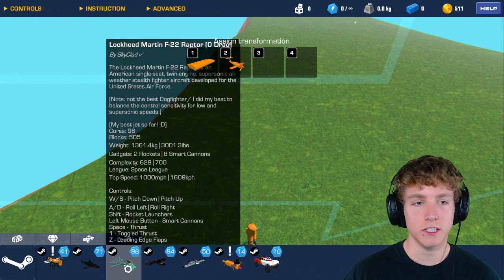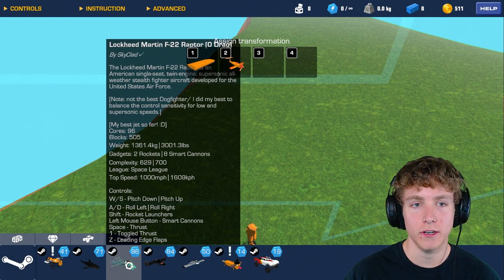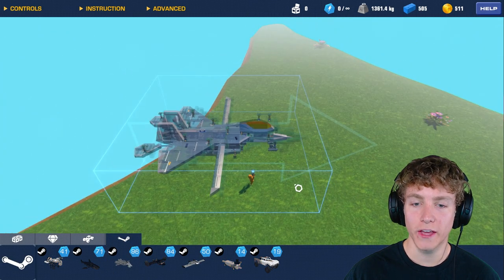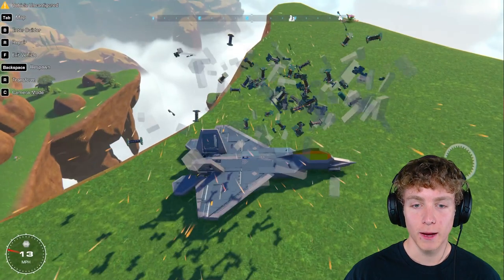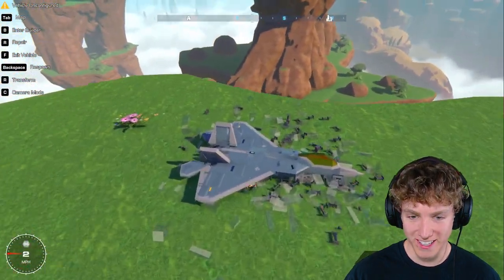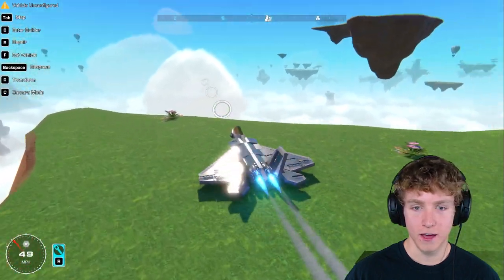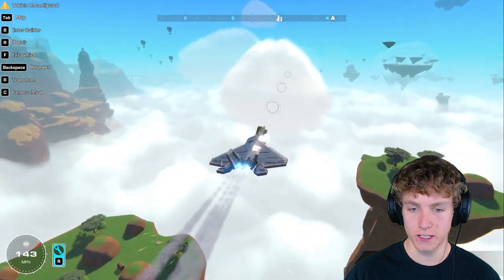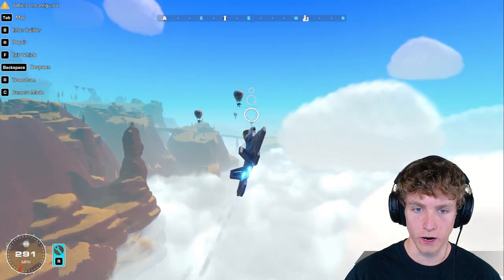Moving on to number two. This is by Skyclad - the Mockhead Martin F-22 Raptor. That is a lot in the description there, so I'm gonna go ahead and skip that. But I'm sure this thing is gonna look awesome. Look at this thing, dude. Let's take off. I can't imagine this thing is gonna fly bad because it looks perfect, so I'm sure he put amazing amounts of time into making it fly perfect.